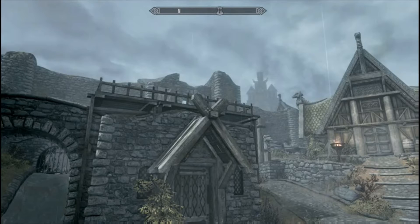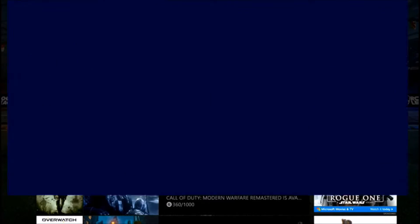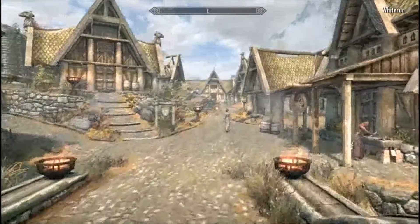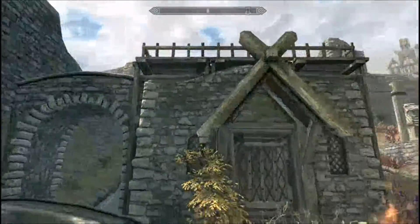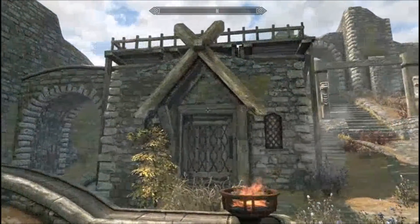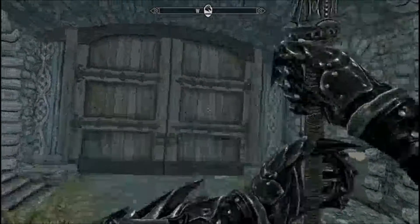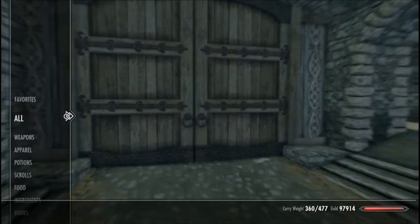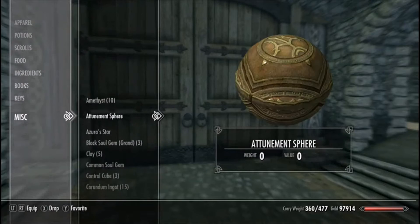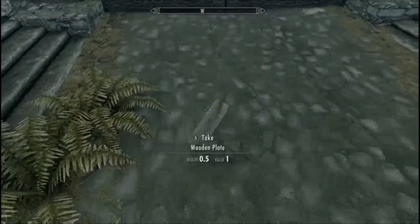My game just froze — the game crashed. Okay, I'm back. So as I was saying: barrel method, and then there's a method from getting on top of a house where you can jump over the wall. But there's an easier method and it does not involve getting out of the danger camera. What you're going to want to do is get your trusty wooden plate — you should always have a wooden plate on you. If you do not have a wooden plate on you, you're playing Skyrim wrong.